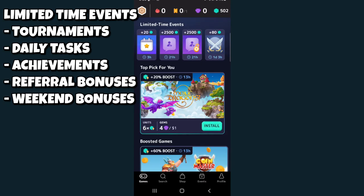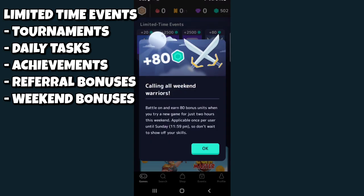Here's an example of a limited time event — the one with the sword icon. It says you can earn 80 bonus units when you try a new game for just two hours this weekend, available until Sunday at 11:59 p.m.